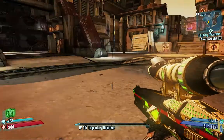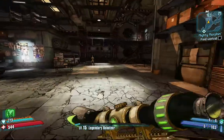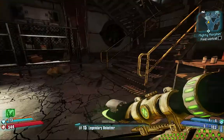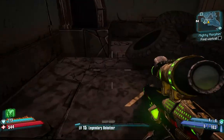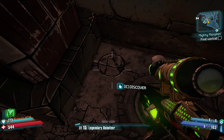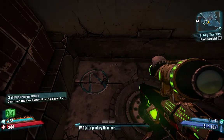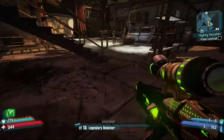Let's start off by heading into Scooter's Garage. We'll sneak around here, and you'll see here is a symbol — press E. Cult of the Vault, 1 of 5. That's one down.